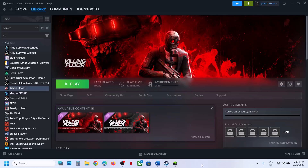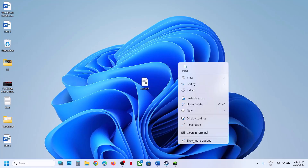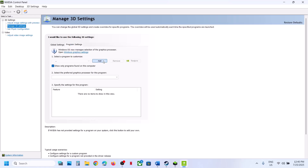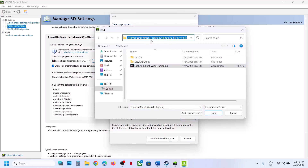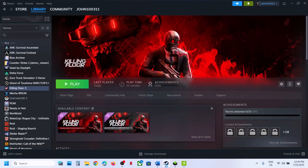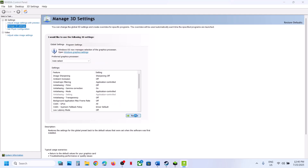The next step is to run the game on the dedicated graphics card. NVIDIA users: right-click the desktop, Show More Options, open NVIDIA Control Panel. Go to Manage 3D Settings, Program Settings, click Add, browse to the game installation folder, select the game EXE, click Open. Once added, select High Performance NVIDIA Processor and click Apply. If still not working, go back to Global Settings and click Restore, click Yes, hit Apply, then relaunch the game.